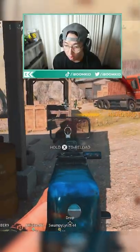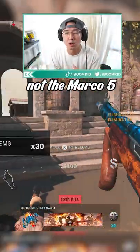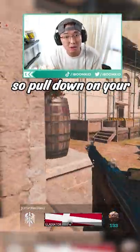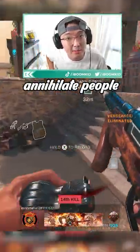The fastest TTK close-range weapon right now is not the Blixen, not the Marco, not any other SMG — it's the AS44. You've got to give this thing a shot. There's a lot of recoil, so pull down on your thumbstick, pull down, use your mouse, use your whole arm to control the recoil, and go annihilate people.